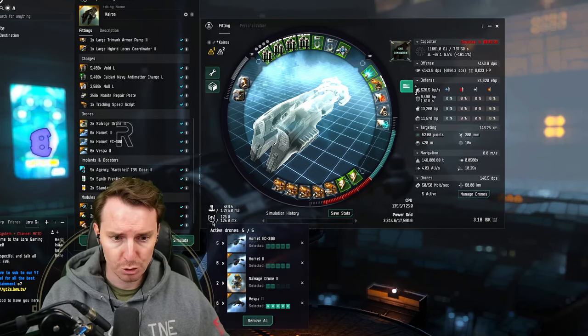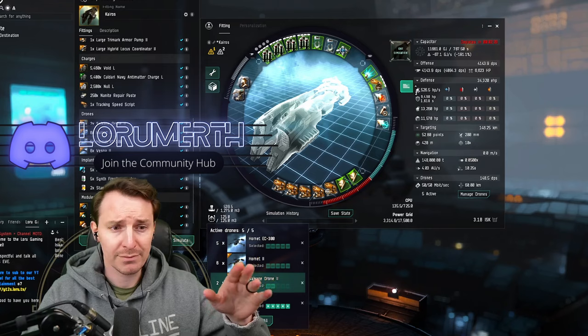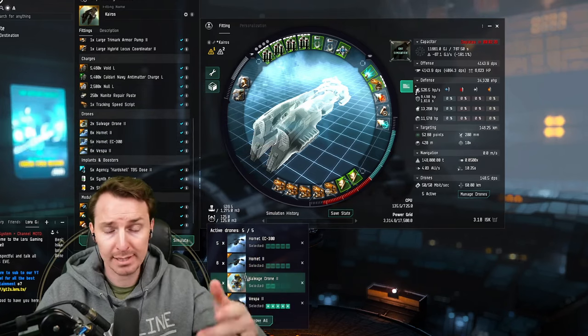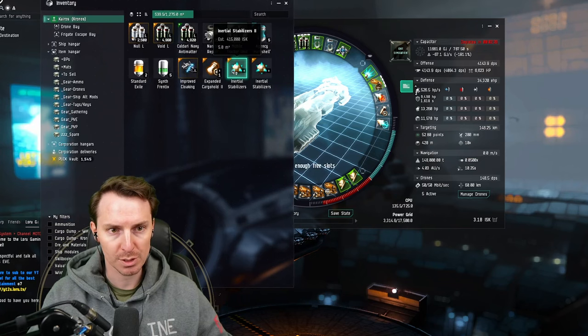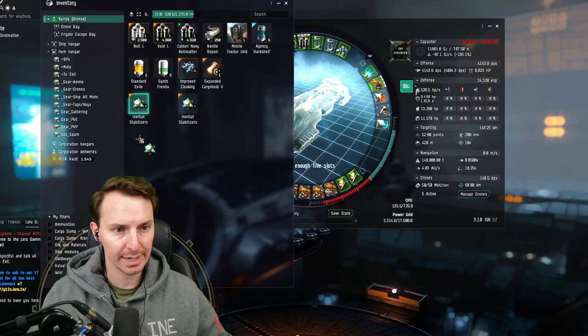Finally, we're going to run two Salvage 2 drones. Salvage isn't a big part of this, but if you're taxiing from site to site, you might as well get some extra ISK. What you bring in the cargo is going to be extremely important for this Kronos Crimson Harvest fit — we'll talk about the travel fit in just a sec.